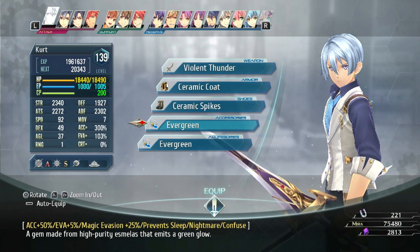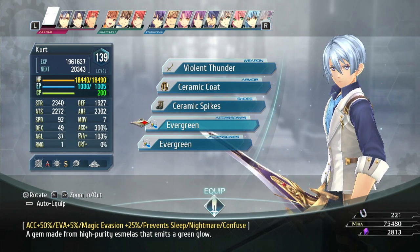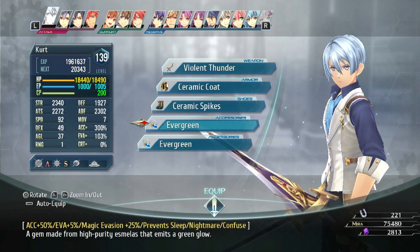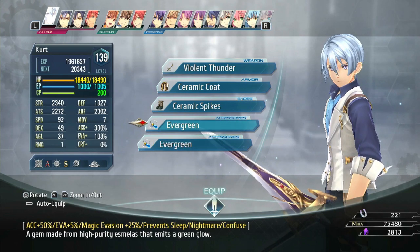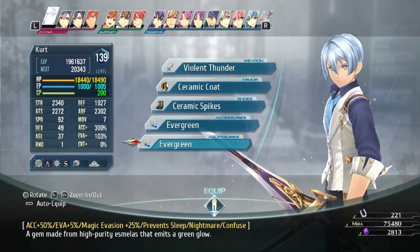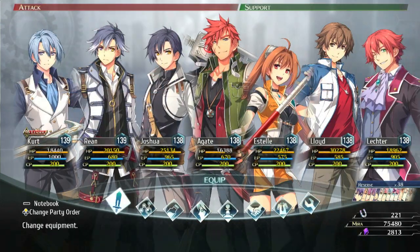I don't have a pure evergreen because it would be a little overkill at this point, but you could add one to this build if you really wanted to. I'm just running two evergreens for now, though I will be adding a pure evergreen eventually — it's a bit overkill since you're not going to get hit anyway. This will prevent sleep, nightmare, and confuse, so if you're having trouble with those statuses, there you go. You can also make the pure evergreens at the trade shop in the Reverie Corridor.